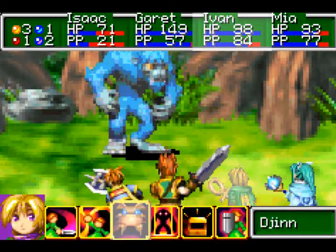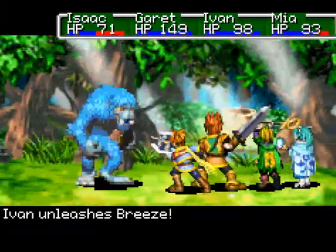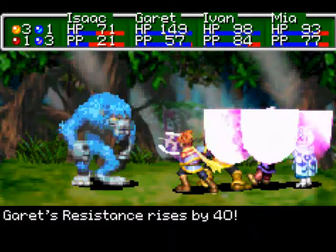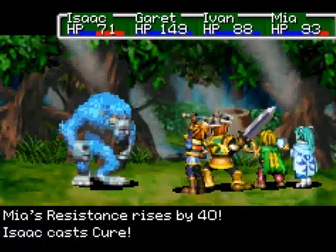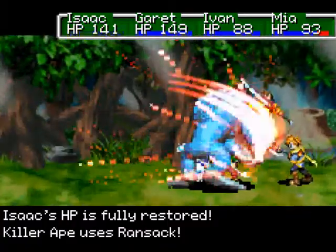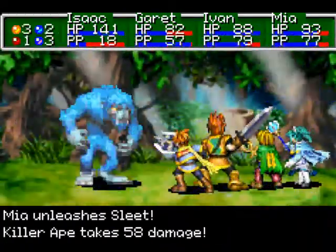What we are gonna show off is a new summon. When you have four Venus Djinn on standby, you can summon Cybele. You'll be seeing him pretty soon. Cast Cure on Isaac and — oh, there's Ransack right there. Yeah, see, look — 67 damage. Pretty powerful, but it's single targeting.